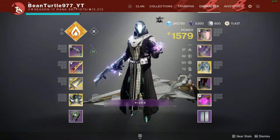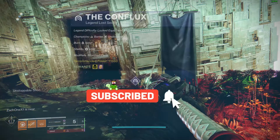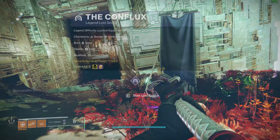Hello everyone, welcome back to the channel. It is iBeanTurtle, and today I'm going to do the Conflux Sludge and Lost Sector. Today we've got Barrier Champions and Unstoppable Champions, plus 50% Solar Burn Damage and Void Shields, and the modifier Scorched Earth that makes enemies throw grenades all the time.